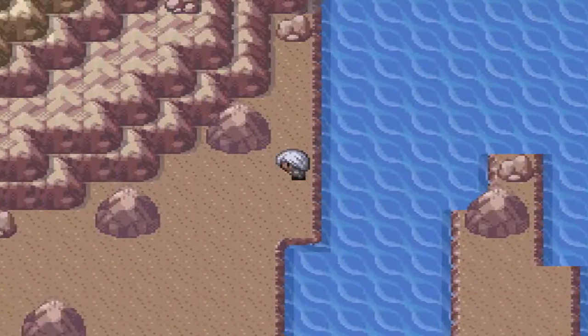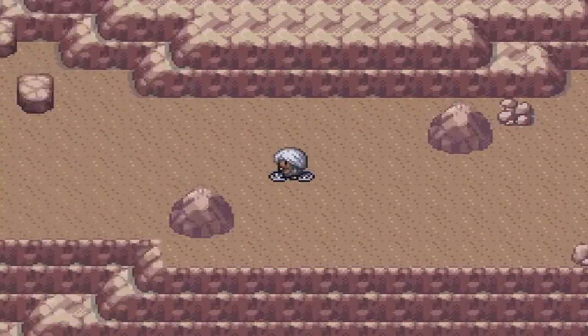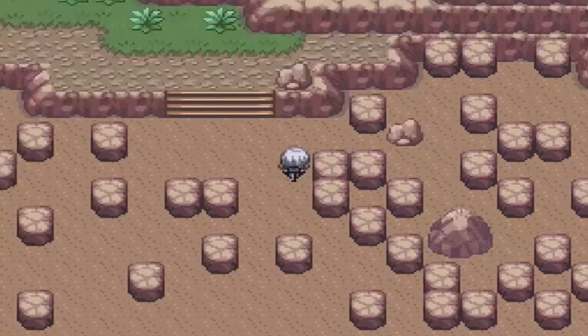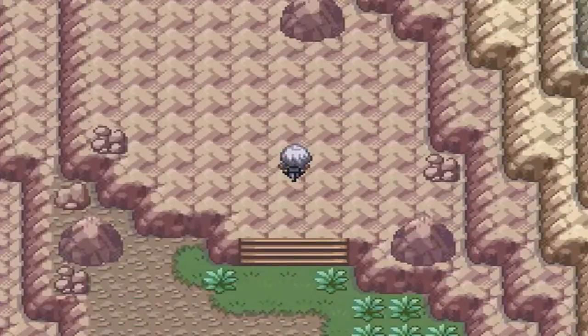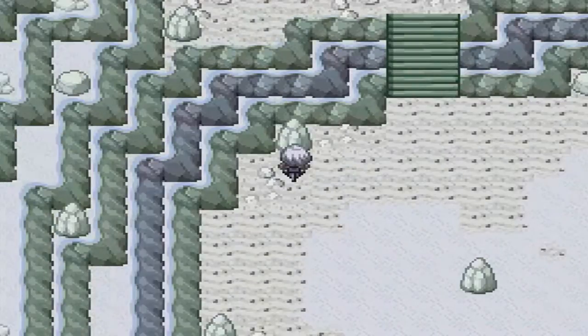Alright guys, I'm back and now I'm going to be showing you guys how to get the Prism Scale. Basically what you want to do is come over here on the other side of Celestinine Cascade, or wherever you would normally enter the mountain. You want to come up here, and you do need Waterfall and Surf for this.